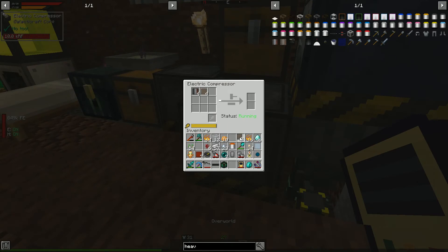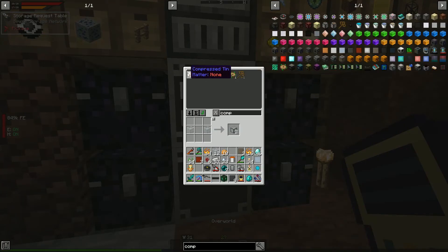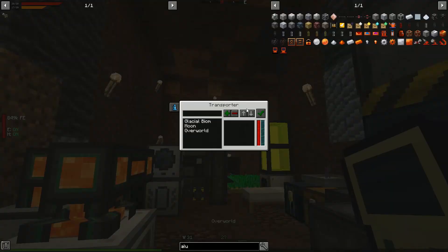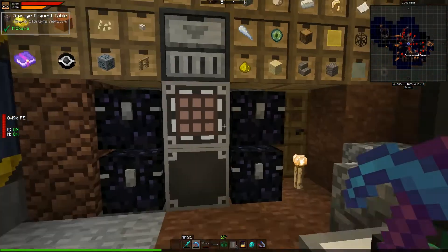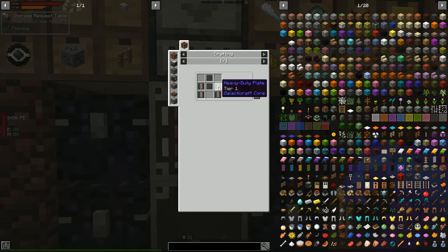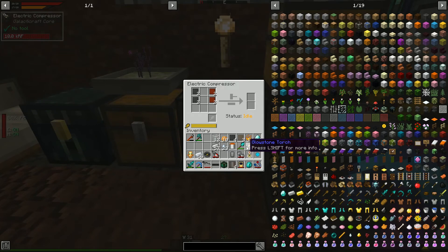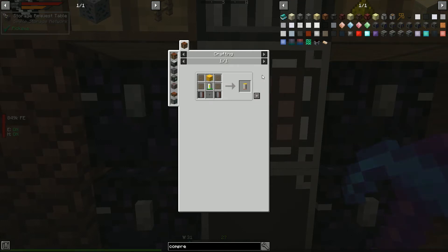We need more compressed aluminum — we have one aluminum we can use. I can right-click to fill from our storage, which is very convenient. Let's craft up what we can. The compressors are running so this will take a while — all the boosters also need heavy duty plates. And apparently we explicitly need yellow wool — really?